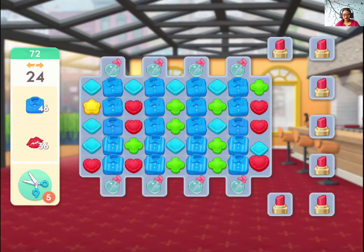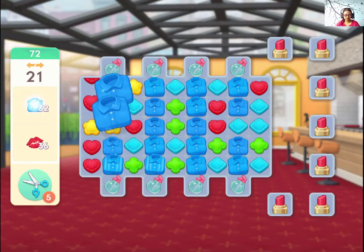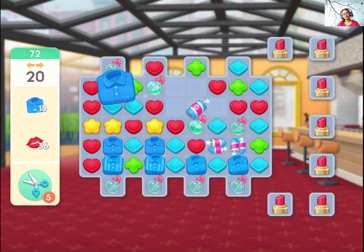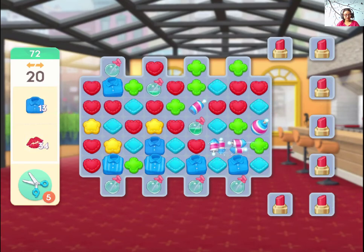Hey guys, let's play level 72 of Project Makeover. You have to clear out the shirts to bring down the spray bottles, and the spray bottles will be used to collect the lipsticks here. So everything is connected.